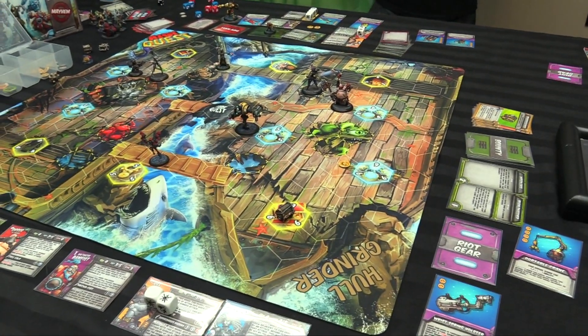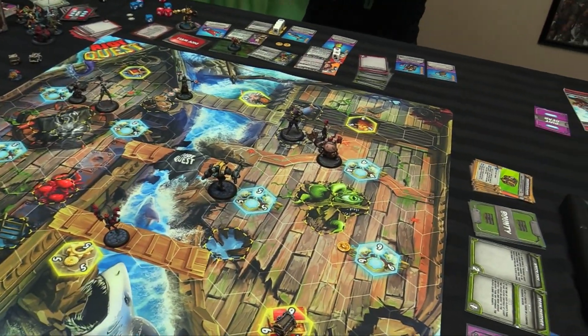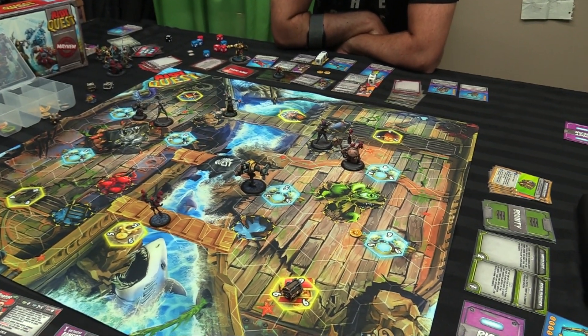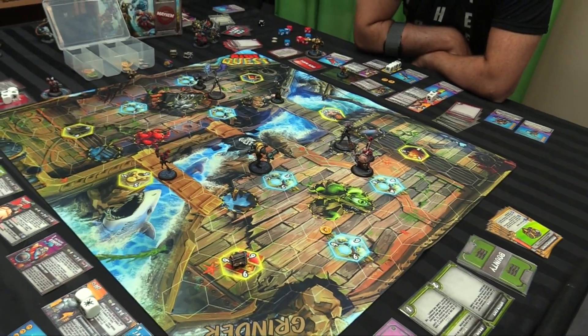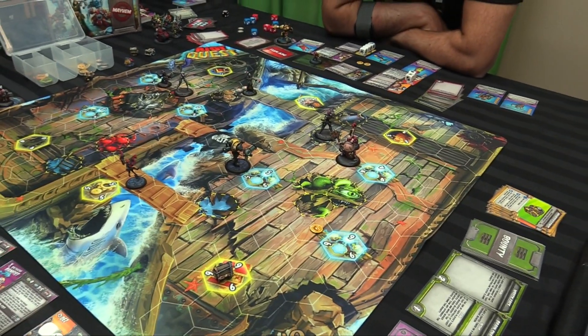What does Dirty Fighter do? If you run and I mean you're adjacent, she performs an action and I roll a power die — you take hits equal to the number. I like that because I want to get damaged by Orsis, then I go all murder-sick on you. But I need more monies for range three.